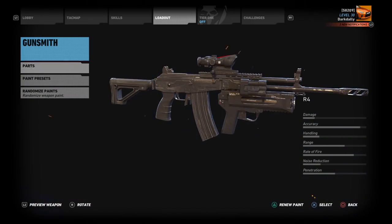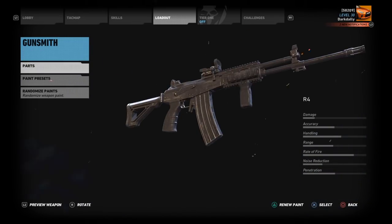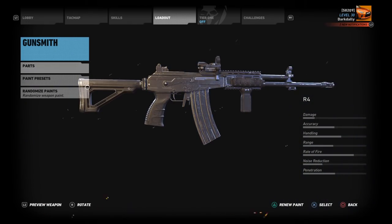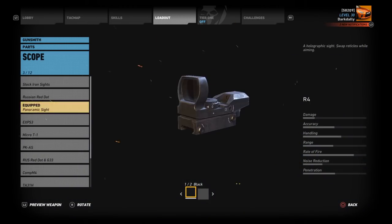But today what we're going to do is reset all the parts - we're going to strip it down fully stock, because we want to test it that way. We're going to start off like this, see how the bullet drop is stock, and then we're going to modify it and see how it goes.